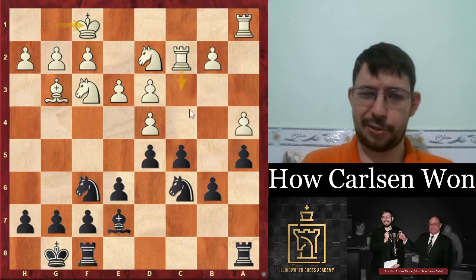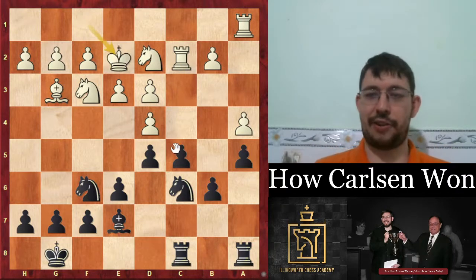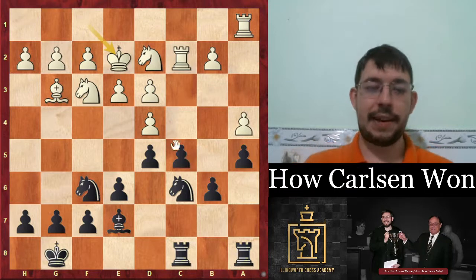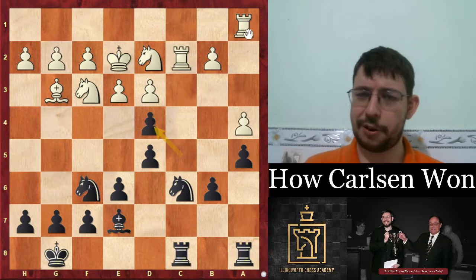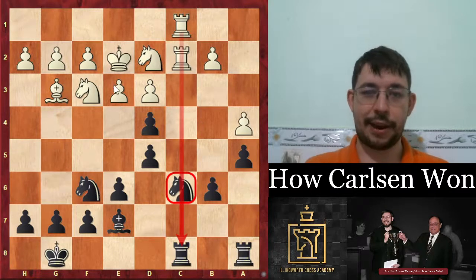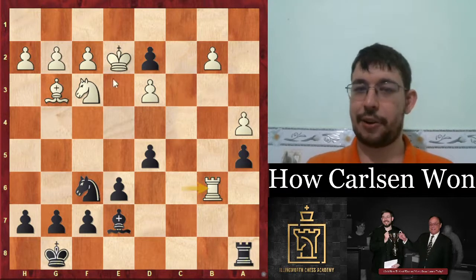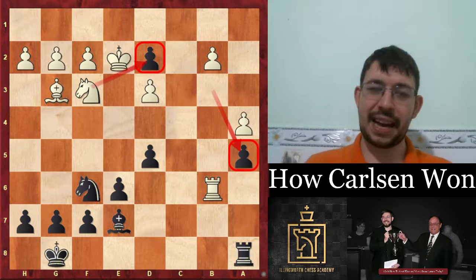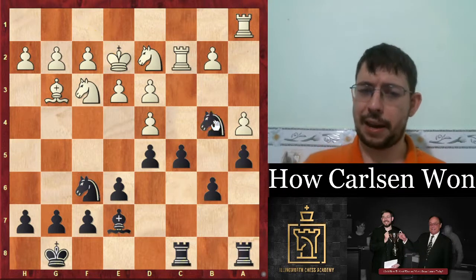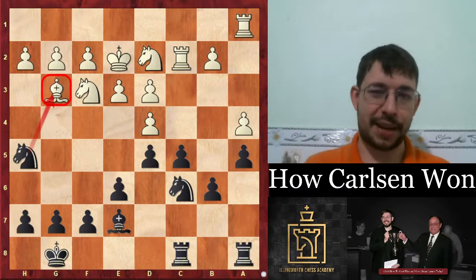After king f1, Carlsen played rook fc8 — making sure all pieces are on good squares. After king e2, now I'm itching to create some imbalance. You don't want to play cd4 as black because after rook c1 that pin on the c6 knight is nasty. But Carlsen saw this and played knight d7. I would have preferred knight b4 to gain a tempo on the rook, or knight h5 to pick off the bishop, since white's other pieces aren't doing much.